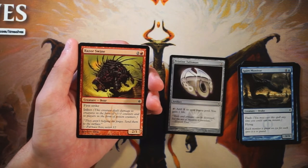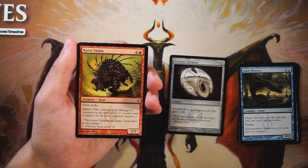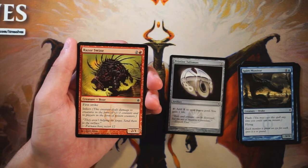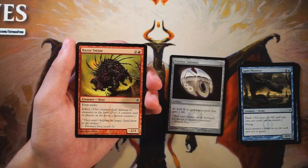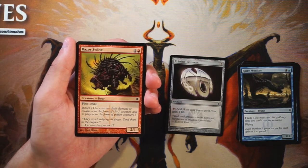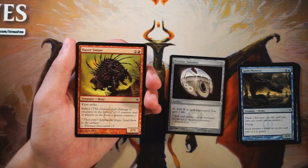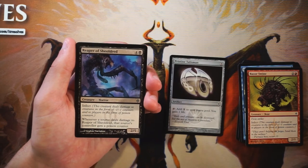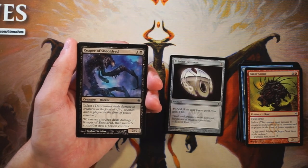Razor Swine is a 2/1 for two mana including a red — it has first strike as well as infect. I kind of like this card a lot because of that first strike. I don't think I like it more than the Talisman, but it's a very aggressive card — it's going to get in damage and hopefully deal with opposing creatures or pile up poison counters quickly. In a red-deck-wins style build, this is exactly the kind of card you'd want. But the Pristine Talisman being so open and good, that's still the pick.